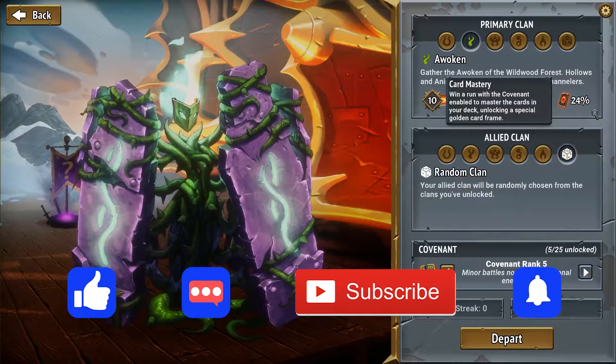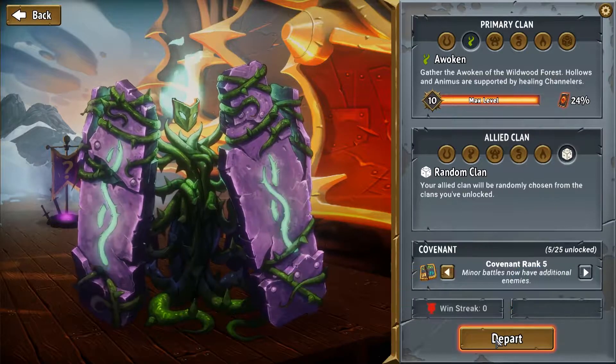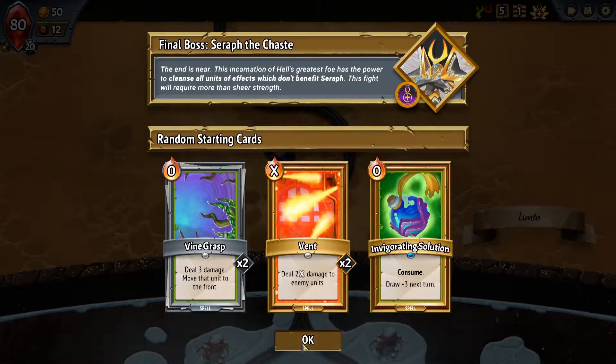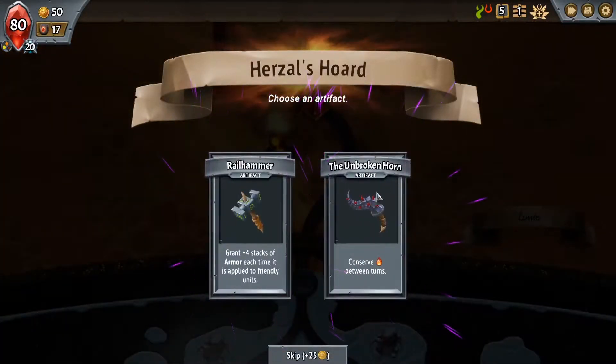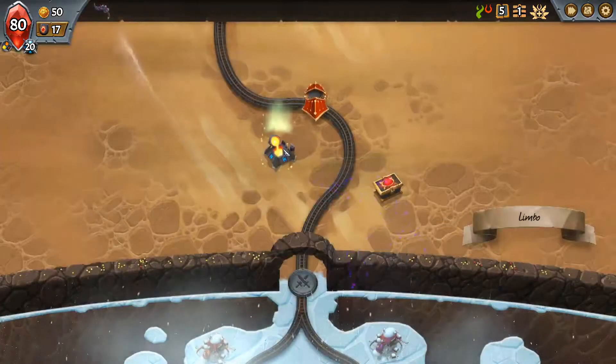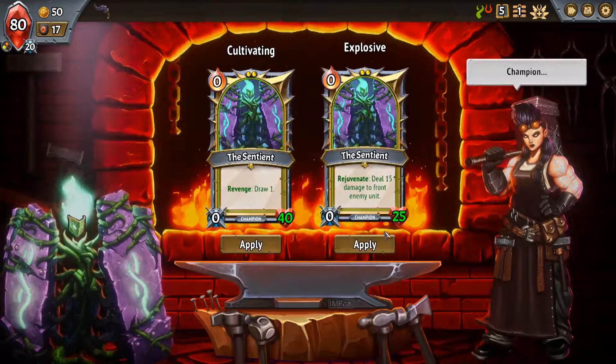Welcome back to Let's Play Monster Train episode 26 with me, Gamer Noob. I need a teacher — if anybody in the comments wants to help me out, feel free. I'm struggling. We're onto the Awoken in a random run. Let's see what we get: Awoken Hellhorned. At least we know both of those clans. I'm taking the Unbroken Horn — conserving energy between turns is so good.